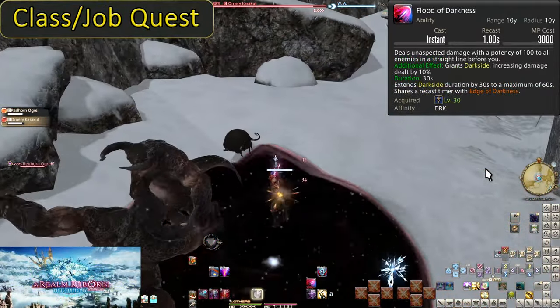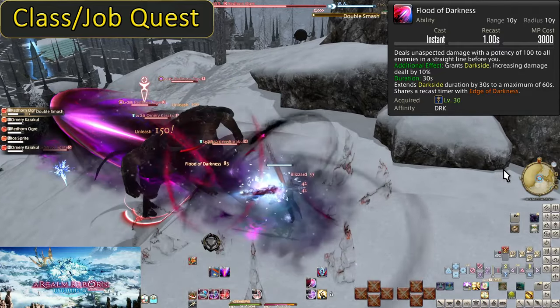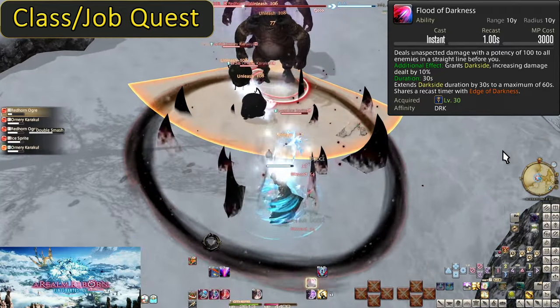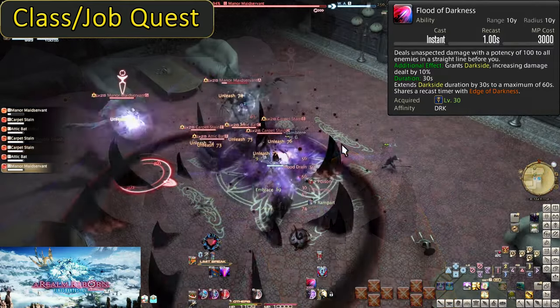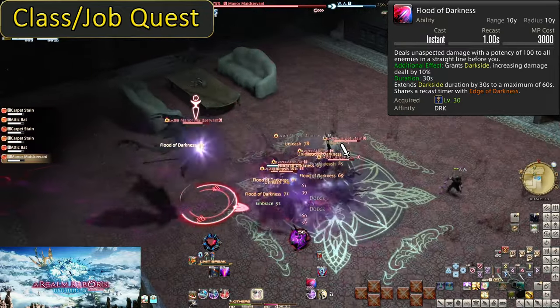Level 30, Flood of Darkness. Do your job quests — this is the first of many job-quest-locked skills. Flood has a 1-second cooldown so you can't super-spam it, is an ability so you can weave it, and it has a massive 3000 MP cost. It is an AoE with a 10-yard range shooting in a line in the direction of your current target, dealing 100 potency to all enemies.